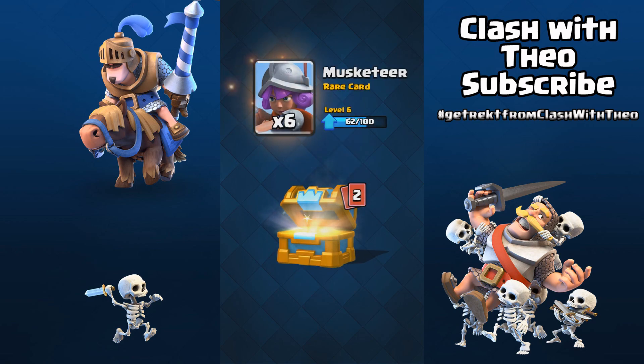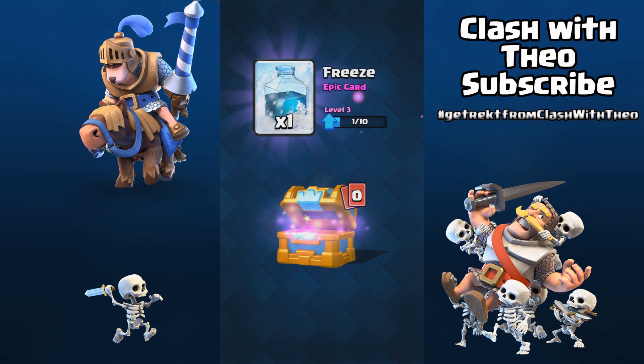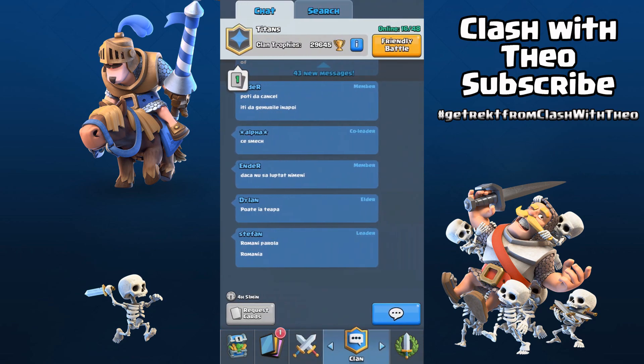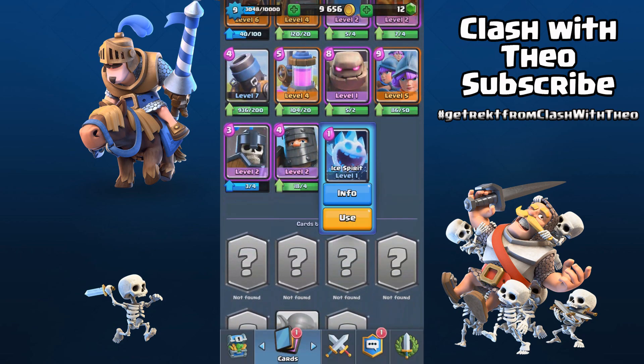Lots of musketeers, some goblins and wow — the freeze spell! Nice! The TP royal is still here and the ice spirit costs only 1 elixir!